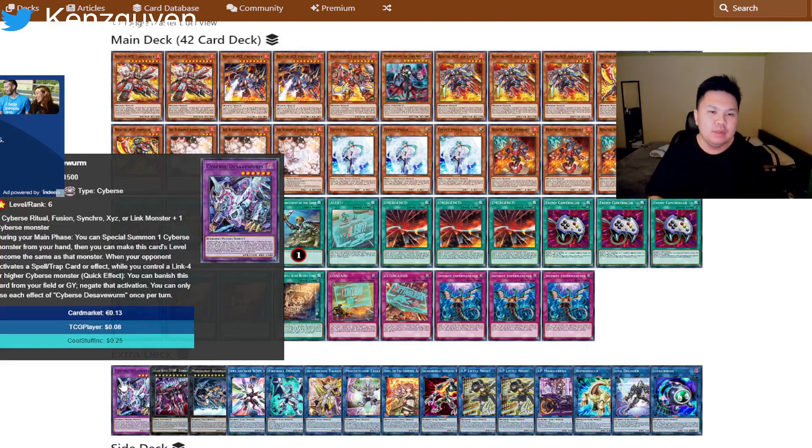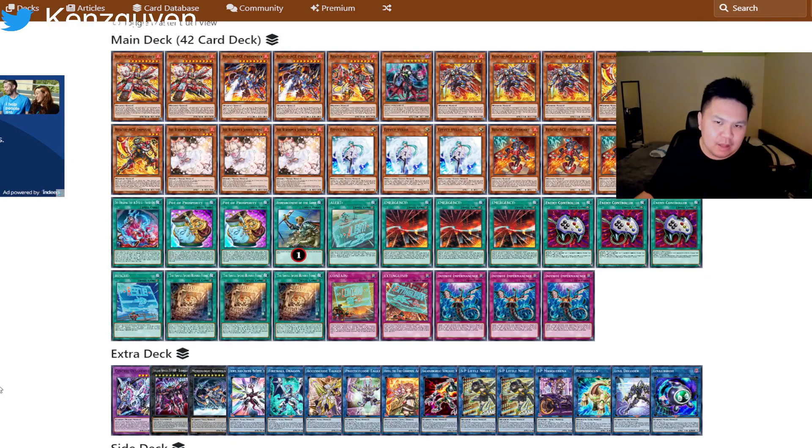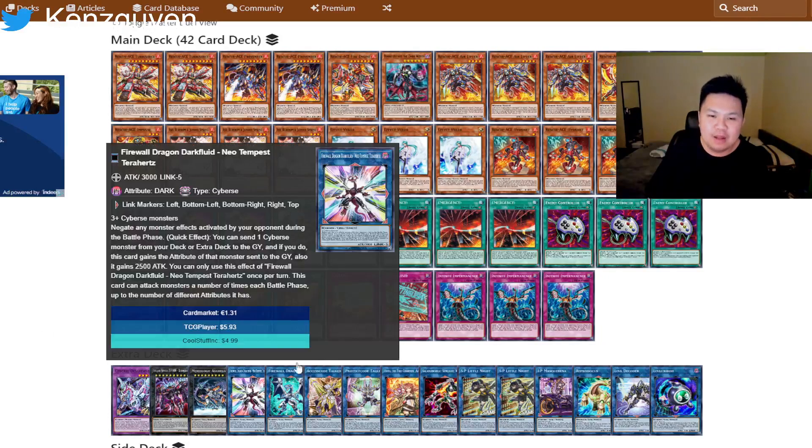When you summon the Dark Fluid, you send Cyber's Dievasava Worm and it essentially negates a spell and trap. As you can see in the finals of the YCS — you can go watch that on stream — Steven actually made his Dark Fluid monster and got popped by Pancratops. If that was Baron or Savage, that would have been a little bit better. In the same sense, if you're playing against decks like Tier Lament who push your board with a bunch of monster effects, you really want an Omni Negate rather than a spell and trap negate.